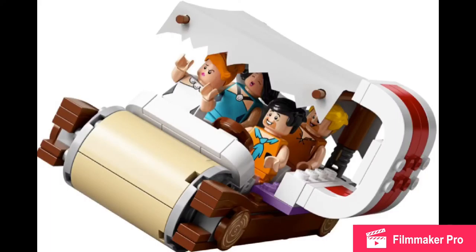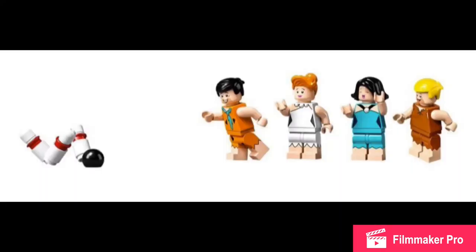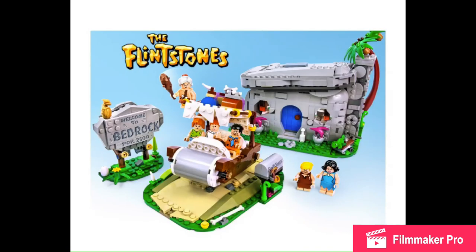The car looks good, I just wish that the roof was brick built, like in the original submission. Most of what we're missing is the dinosaur — on the TV they say he's missing, and I feel like that's kind of lame. And then in figures, they're good, but where's Bam Bam and the other girl toddler? Forgot her name.